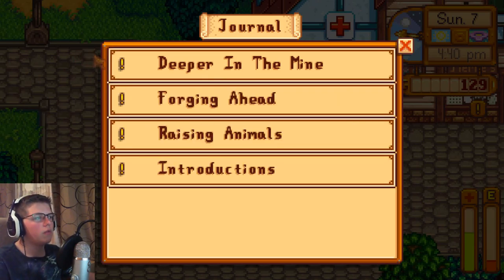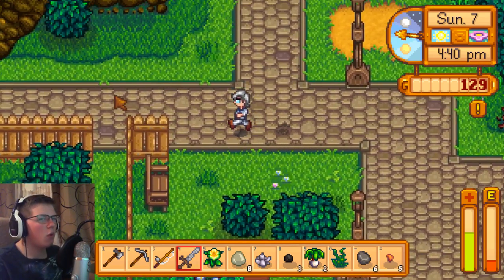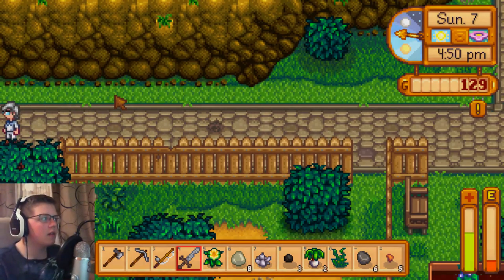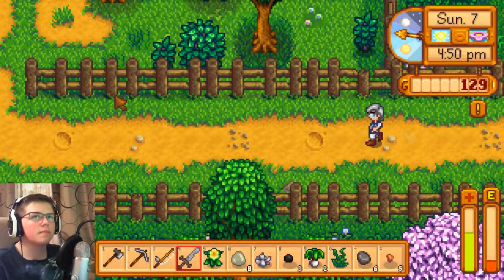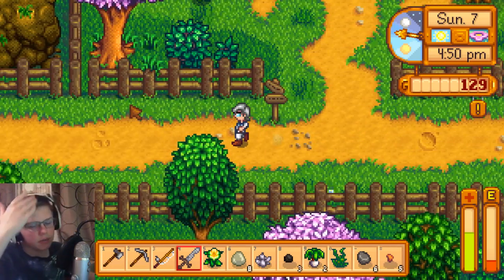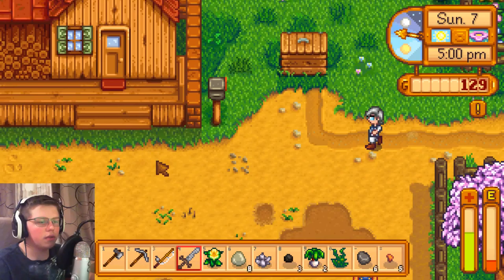We need to go deeper in the mine to level 40, build a furnace, and build a coop. That coop is like 4,000 gold — that's a lot of money. We'll have to do some hardcore farming to get that. But we can build the furnace today, which is nice.